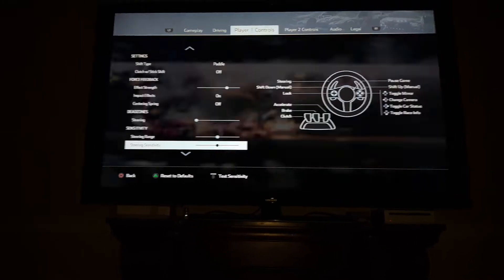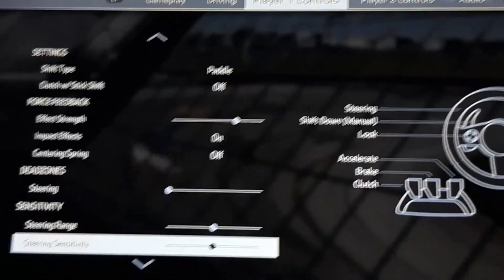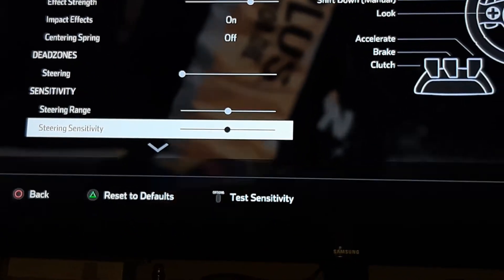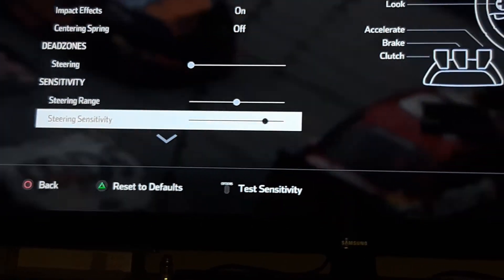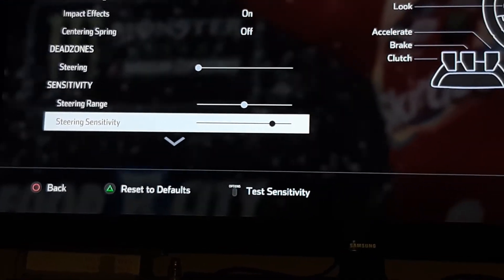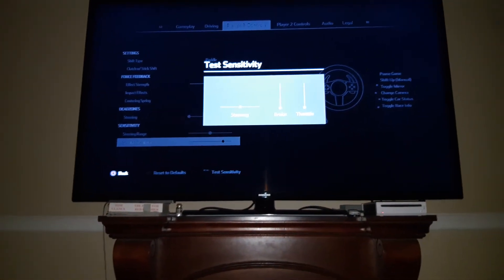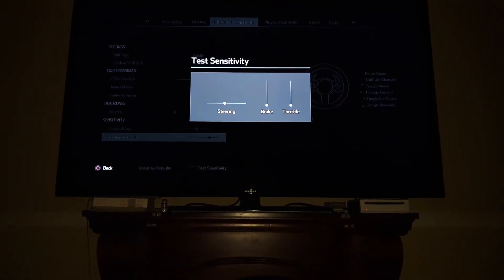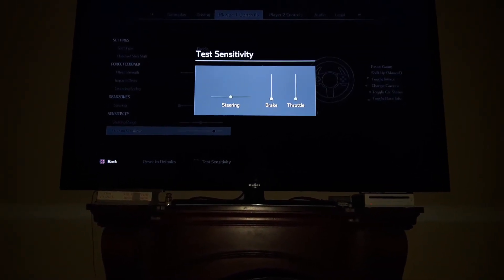What we want to do is go to Player One Controls, scroll down to Steering Sensitivity, and scroll it over to the right until it's one or two clicks away from the right end. Then go to Test Sensitivity again.